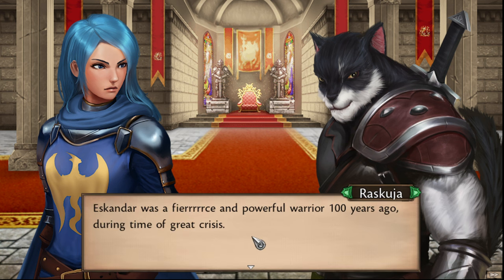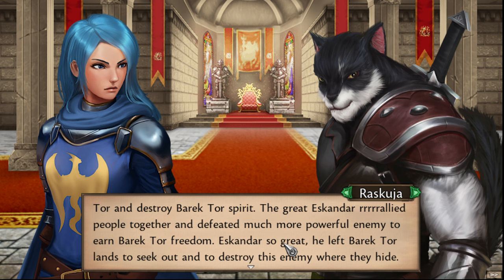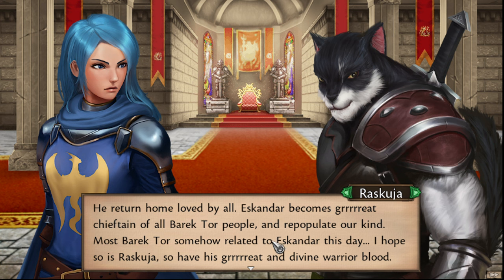Raskuja explains: 'Eskander was a fierce and powerful warrior 100 years ago. During a time of great crisis, humans sought to conquer Boraktor and destroy Boraktor's spirit. The great Eskander rallied people together and defeated much more powerful enemies to earn Boraktor's freedom. Eskander was so great, he led Boraktor's lands to seek out and destroy his enemies where they hid. He would return home loved by all — Eskander would become a great chieftain over all Boraktor people and repopulate her kind.' So all the female cats wanted a piece of him. Boraktor somehow related to Eskander to this day — he hopes Raskuja has his great and divine warrior blood.